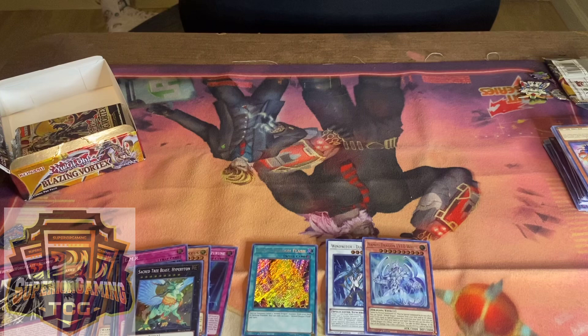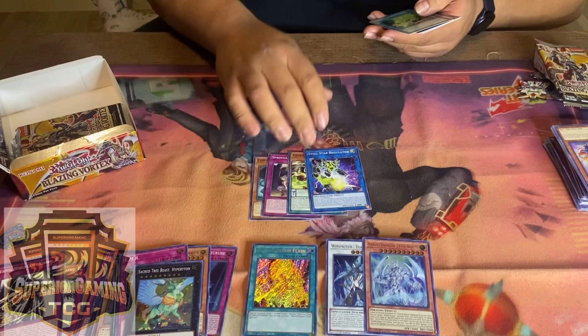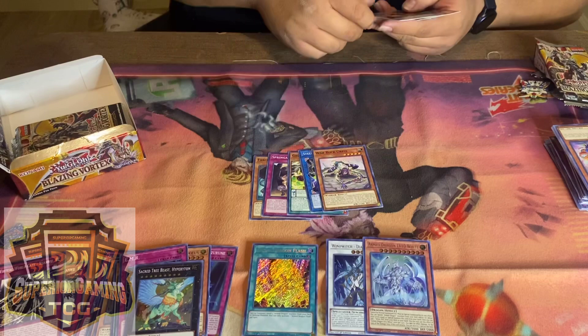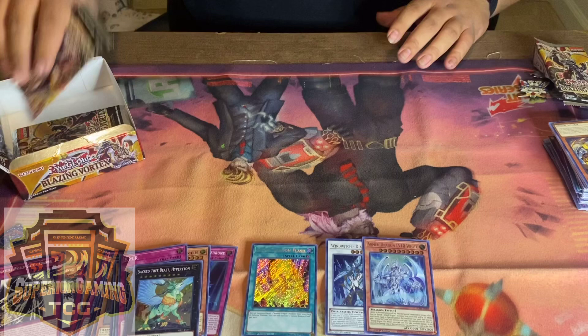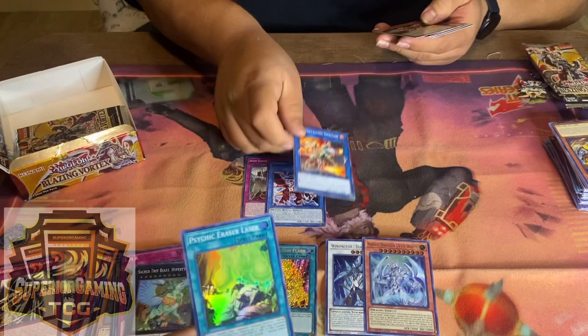So basically on your turn you attach materials — like a trap. Psychic Eraser Laser — what does that do? It's a psychic card. Send one monster your opponent controls that was special summoned from the extra deck to the graveyard, then your opponent gains life points equal to the original attack or defense of that monster, whichever is higher. You can only activate one Psychic Eraser per turn.